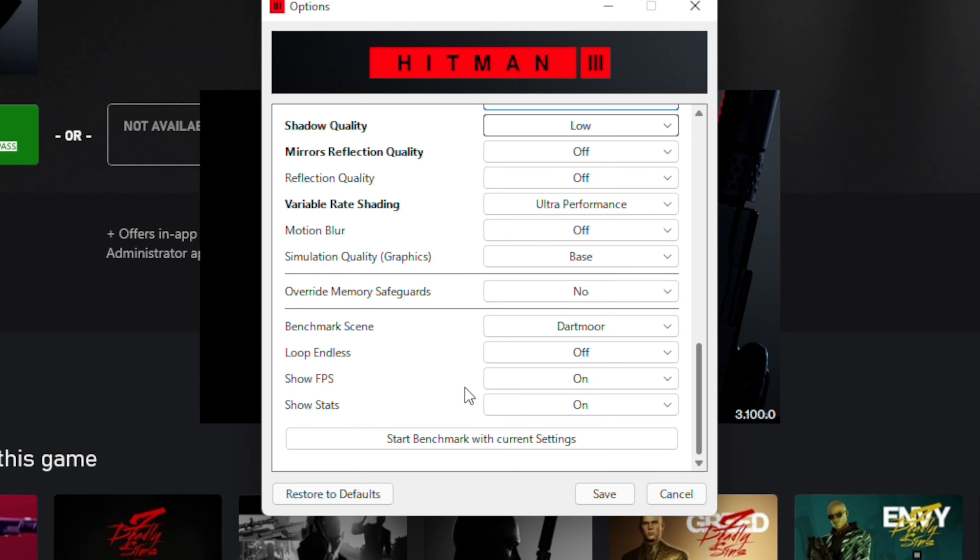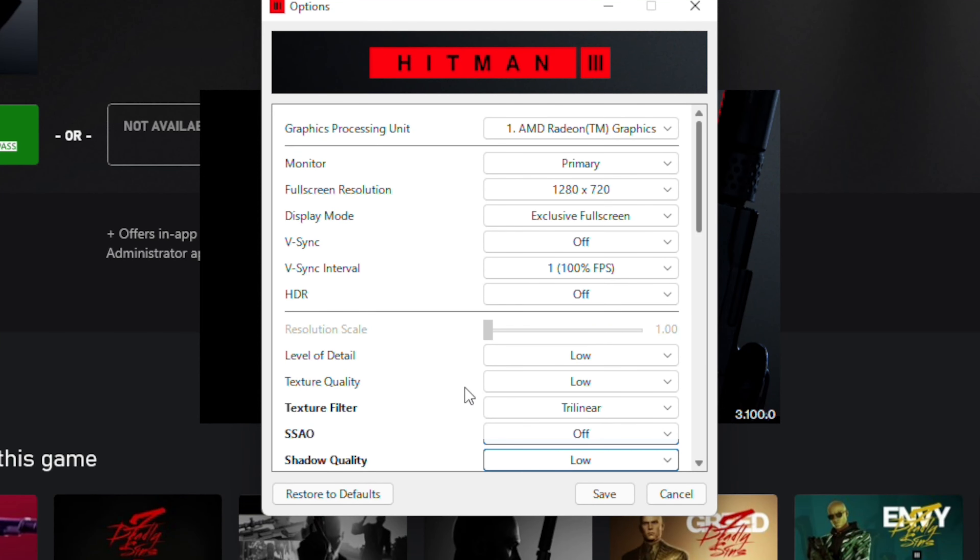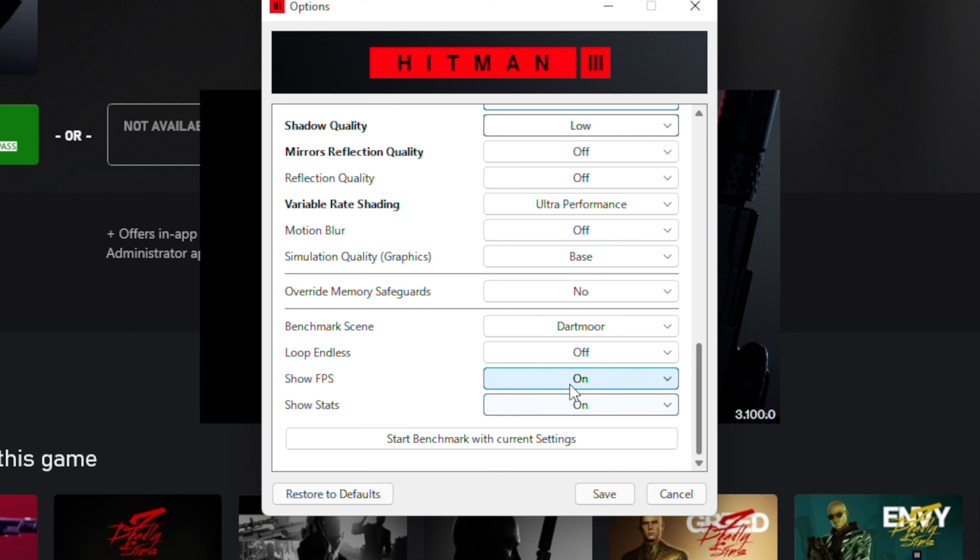We're taking a look at Hitman 3 running on the AMD Ryzen 5 5500U. You can see the graphics settings — it's pretty much 720p with everything at the lowest possible settings or just turned off.